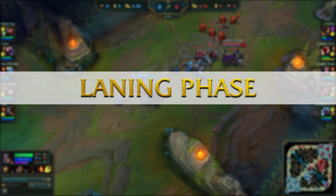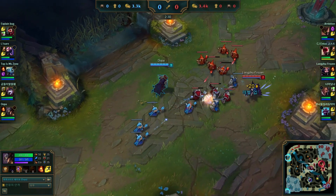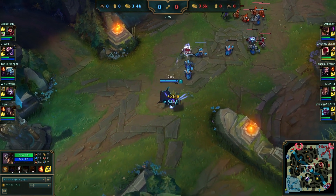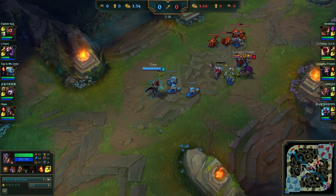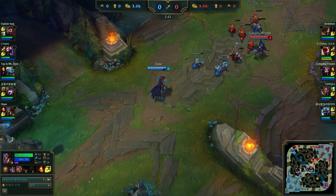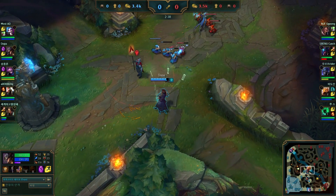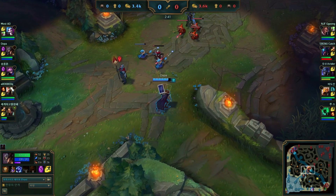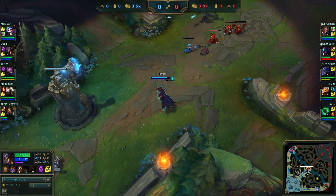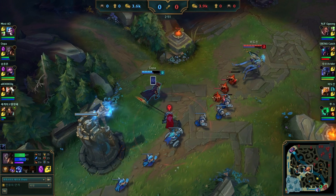The laning phase — especially the early stages — depends on the enemy matchup. Against LeBlanc for example, you can't really go too aggressive, but you definitely don't want to give up CS for free. Try to stay high on mana and poke if possible, but definitely respect the power spikes of the enemy laner in every matchup — try to stay behind the creeps and avoid unnecessary damage. Against Azir and Viktor, their long range makes it almost impossible to last hit for free without taking unnecessary harass.